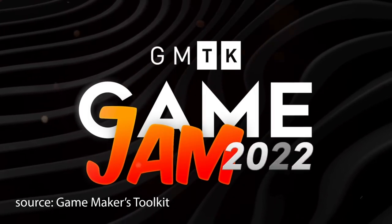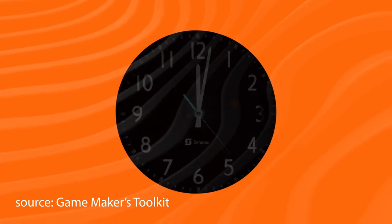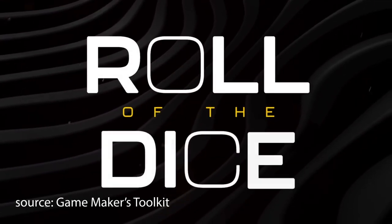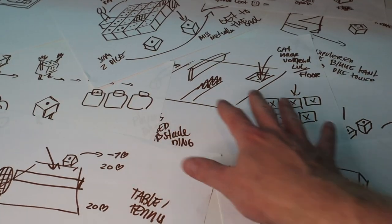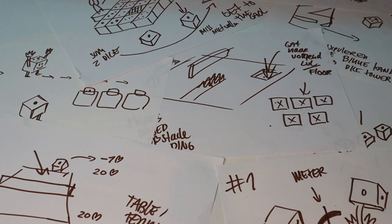So, how did we do it? First, we have to go back a few days to before the jam actually started. As prep, I set up an empty Unity project, made a Git repository, installed some packages, and got the project working on both of our PCs. After the big theme reveal and kick-off of the jam on Friday — the theme being "Roll of the Dice" — we went straight to the literal drawing board, started doodling, brainstorming, and coming up with new ideas to see what sticks.